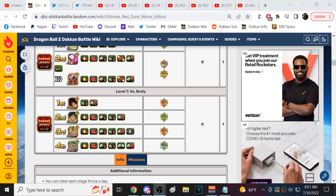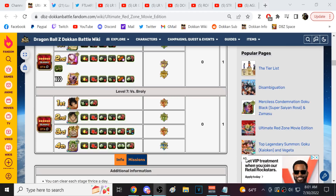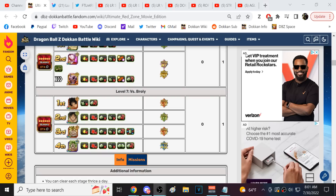We're back for another Dokkan Battle video. The hardest fight in the game is coming to global Dokkan today. There are six new Red Zone stages being added: Bojack, Super Janemba, and Broly, then Super 17, the Shadow Dragons, and Omega Shenron. I want to cover strategies and units that are good to use for the Broly fight.